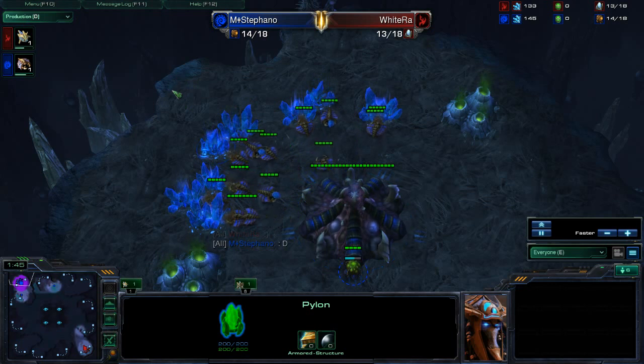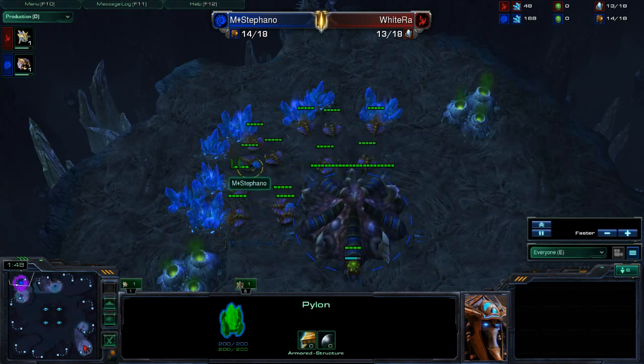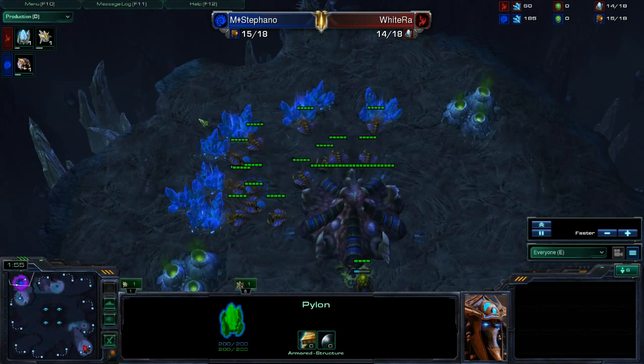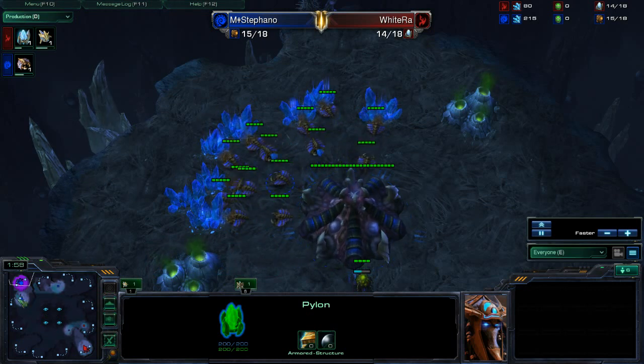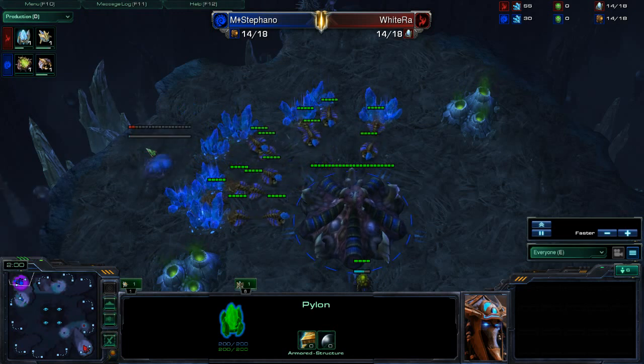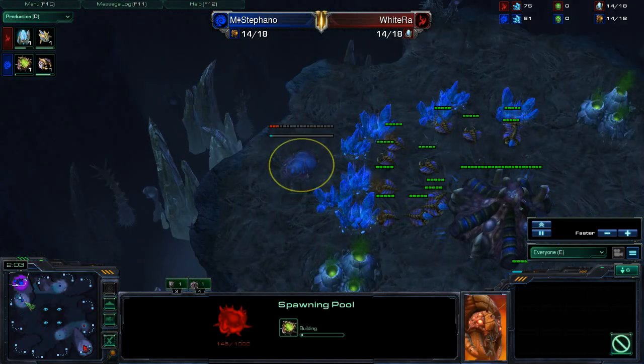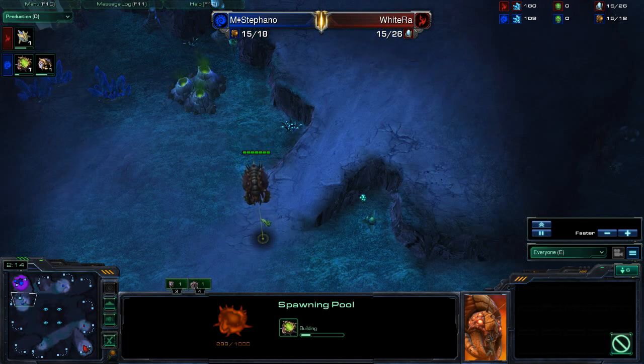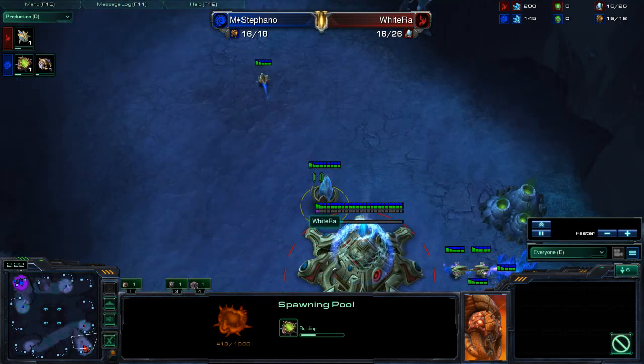Stefano, meanwhile, is up to 14 drones. We'll see if he makes the 15th and what he's going to go for — whether it's a spawning pool first or a hatchery first. He is up to 15 drones. It looks like he's going to go for the spawning pool first, just to be absolutely safe against any sort of cannon shenanigans. This is a Blizzard map, so of course there are no neutral supply depots here, which means you can do a three pylon block of this ramp — might be even only two.